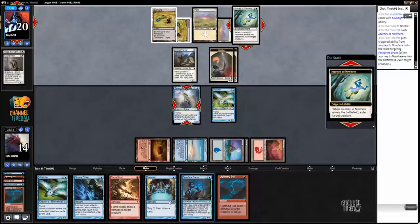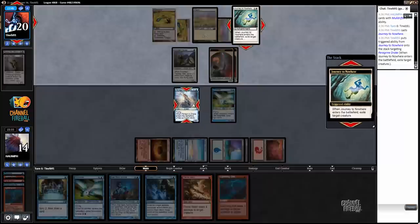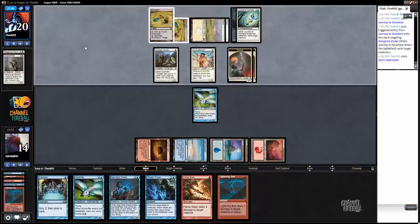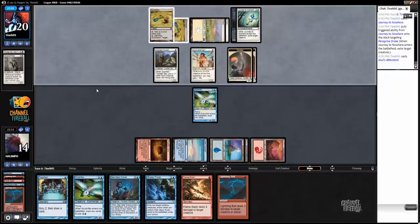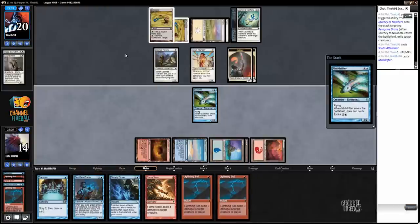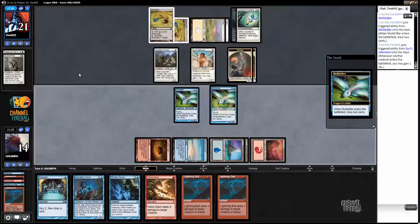But I mean, if you just look at this hand, I can just get my opponent through value. Also, we can obviously find another Peregrine Drake. This deck has so much deck manipulation and card draw. So we don't care about our opponent gaining life. Let's play more Muldrifters. Can never go wrong, play more Muldrifters. Although actually, Seagate Oracle might have been better. If I don't draw a land here, it's going to be really awkward.